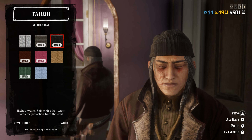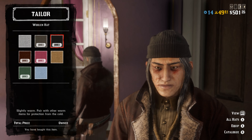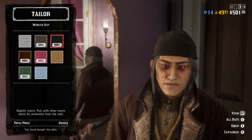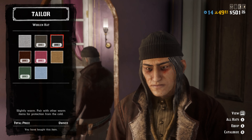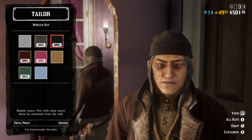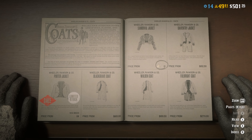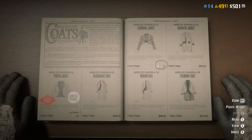Pick the black variant of the woolen hat to make this outfit look even more badass. Once you've picked the black variant of the woolen hat, back out and go over to coats and pick the Sand Oval jacket.